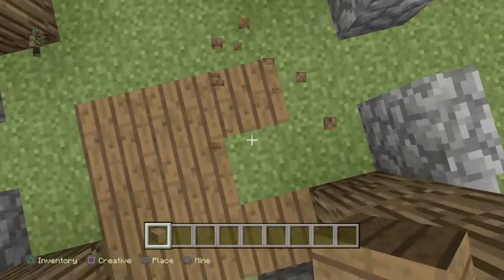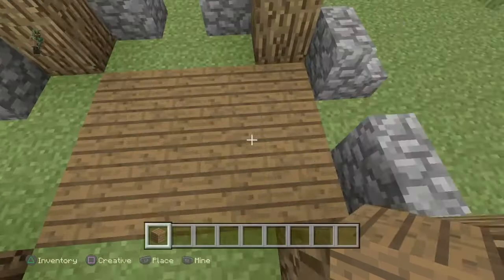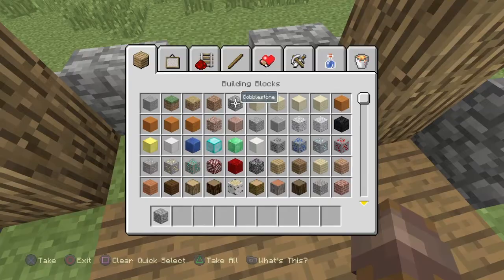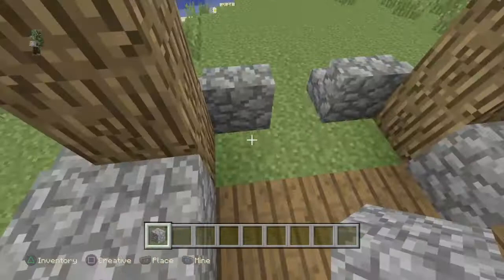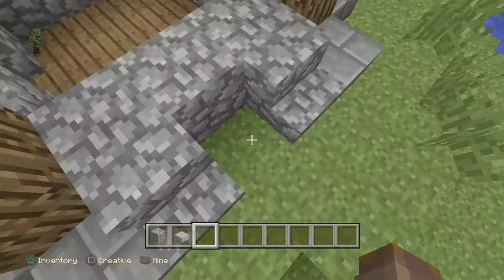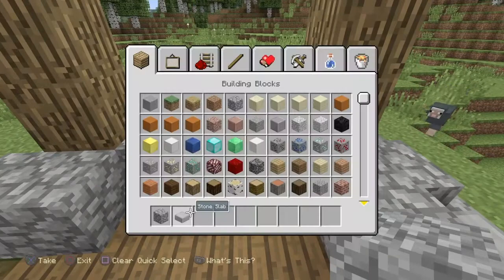So now that we've got the foundations for the tower, we need to start building up. I believe I'm going to put the door there. Might be best putting the grass apart. So once again, I'm going to place stuff down so it looks like I'm building up. And actually, I can use the stone slabs for something. There we go.